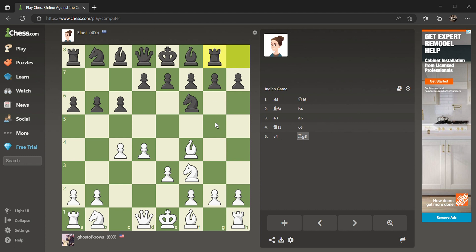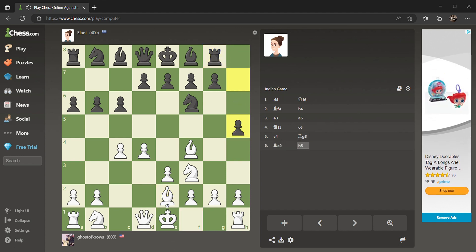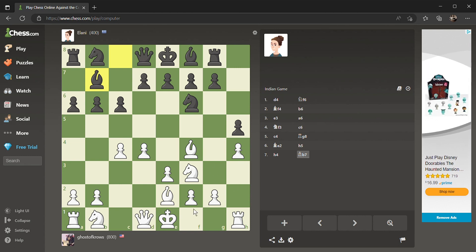This rook move is very interesting — I don't know what that's about. I mean, if they can get it down here they can do stuff, but I just don't think that's a good move. We're going to put our bishop on e2, or you can put it on e3 — I like it better on e3. I'm building a battery between my queen and my bishop coming down the board. They're trying to rip into my flank over here.